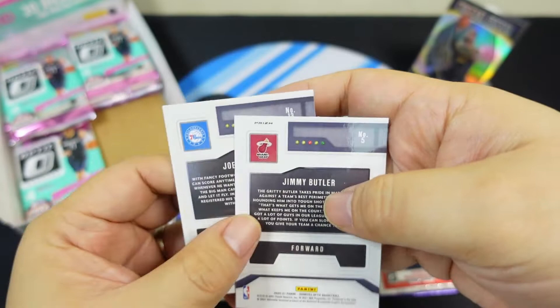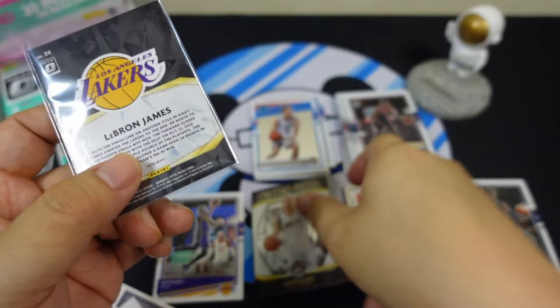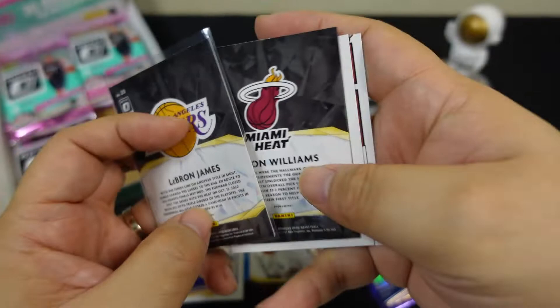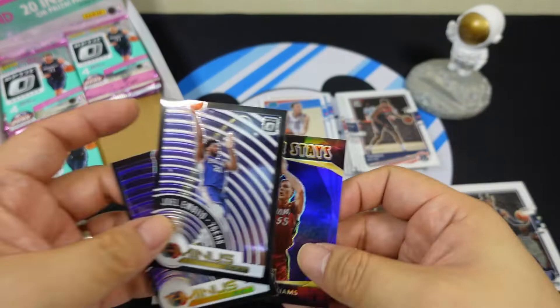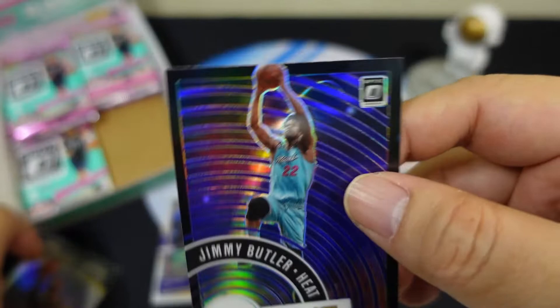It does say 'prism' right there on the card. Let's compare — that one doesn't say prism. The silver one: okay, that's a prism also, because it's a purple prism. So Jimmy Butler purple prism, and there's a silver prism as well.